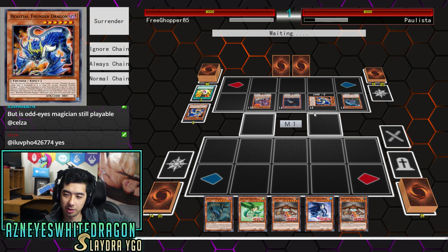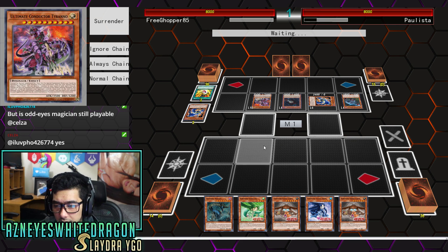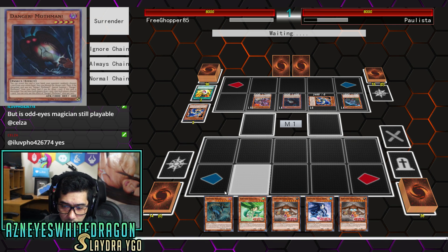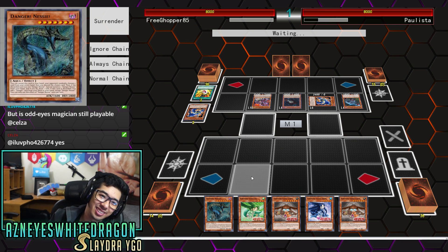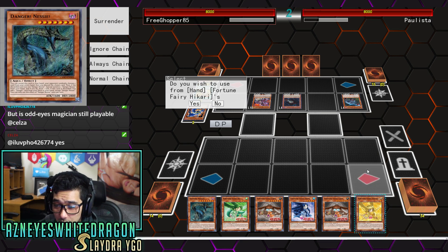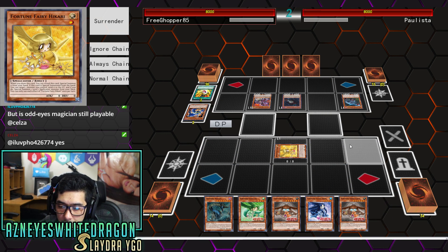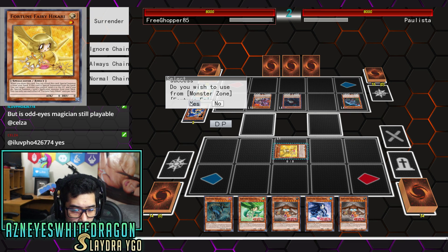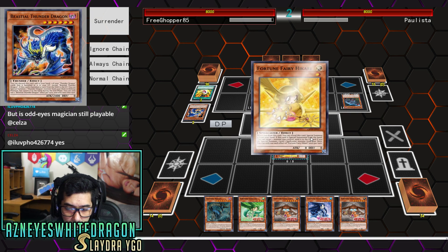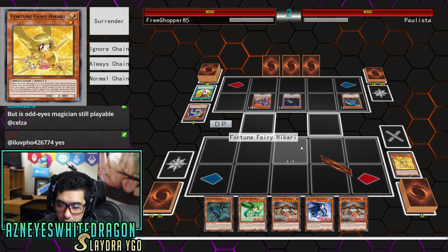None of the Dangers are Dinos, are they? That would be really dirty if there was like a level 4 dinosaur one. I'm surprised they haven't come out with a dinosaur one. I guess Loch Ness Monster is kind of like that, but they consider it an Aqua - it could have easily been a dinosaur. Winged Dragon Sphere Mode! Oh sweet. The reason why I'm doing this is just to deck them out.